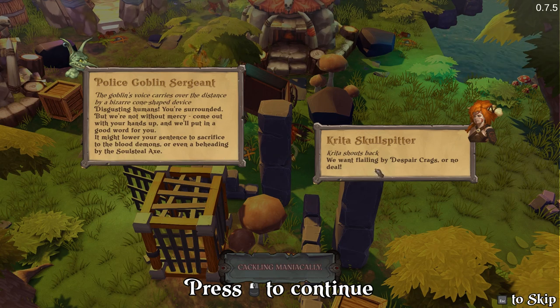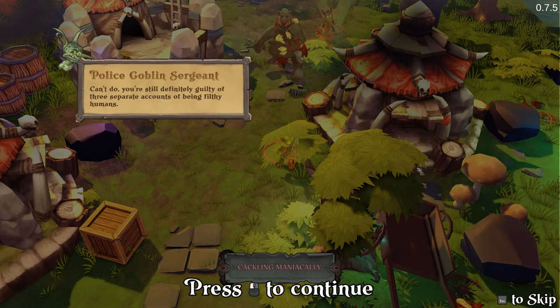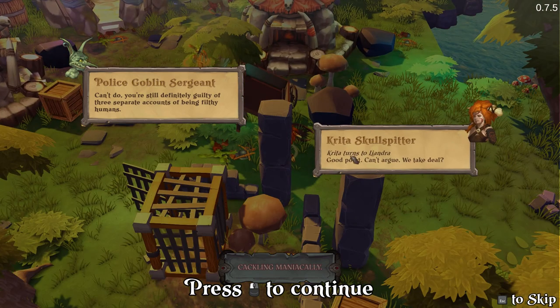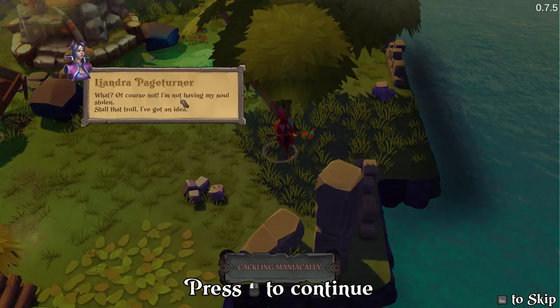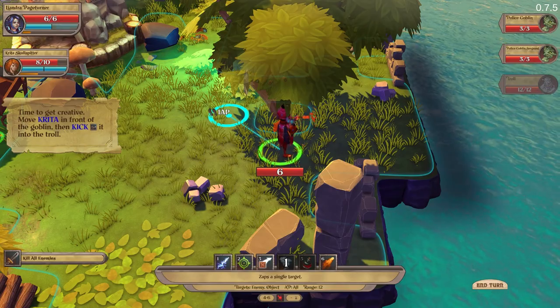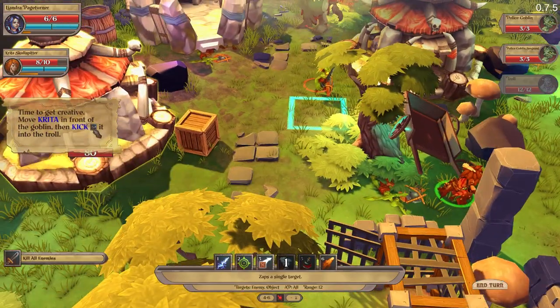'We want flaying by desperate crocs or no deal.' 'Can't do. You're still deathly guilty of three separate accounts of being filthy humans.' 'Good point, can't argue. We take the deal?' 'Of course not — I'm not having my soul stolen.' 'Stop that troll. I've got an idea.' Time to get creative.